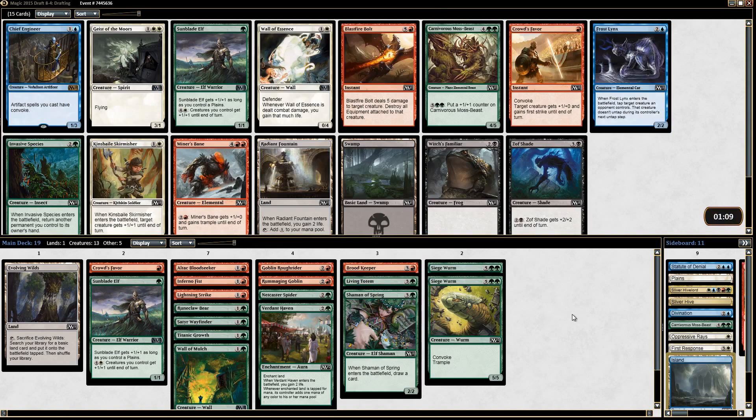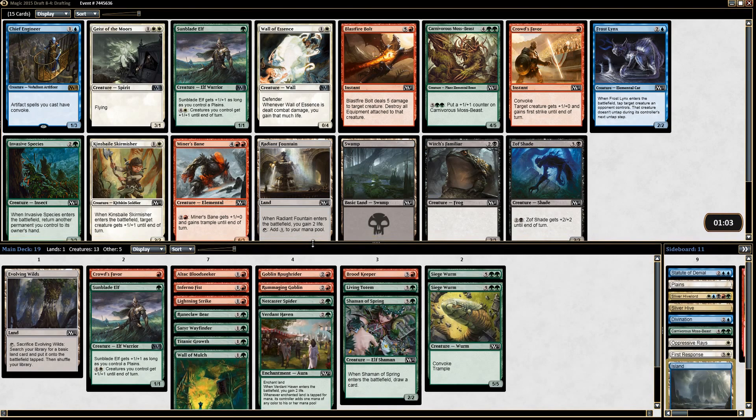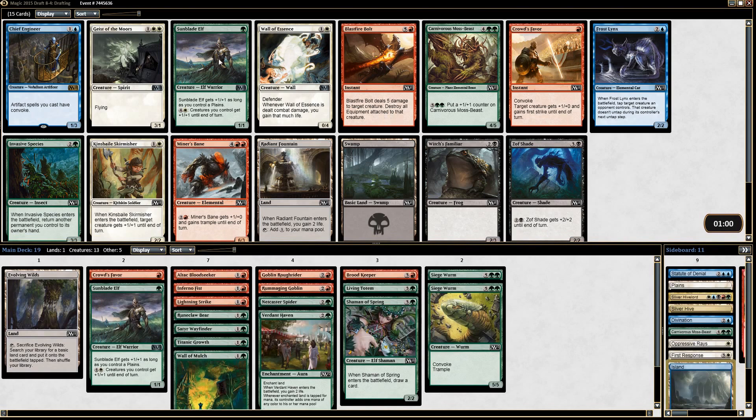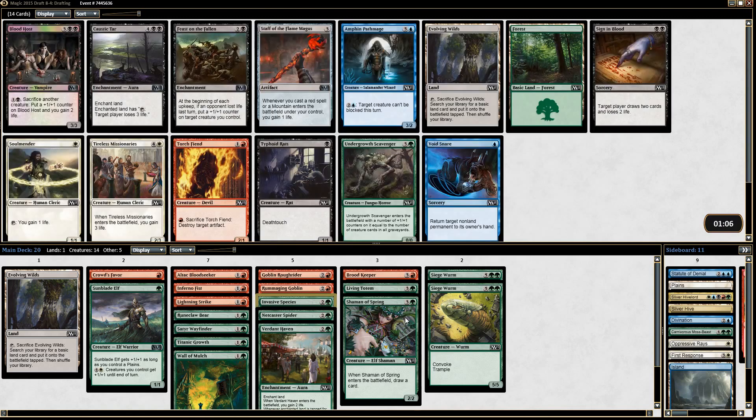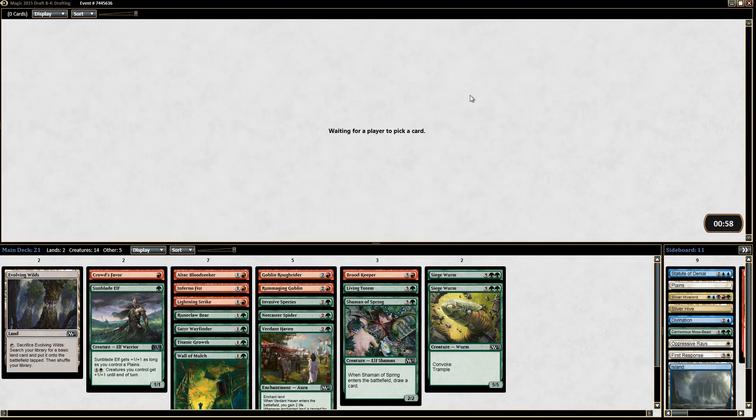Not a lot here. An Invasive Species, a Crowd's Favor, a Blastfire Bolt, or another Sunblade Elf — I think we just want to take the Invasive Species here. It's a solid card; not exciting at that point in the draft, and none of these are either. Take this Evolving Wilds — yuck.